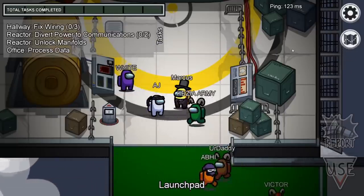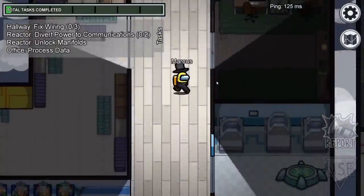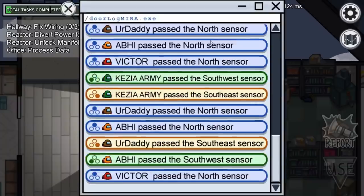Once you've spawned in on Mirror HQ, all you have to do is head down and to the right, head up past the medbay, and here's the comms room. In the comms room, on this computer, is the door log. If you click on the bottom right of your screen where it says door log, you'll open the logs.